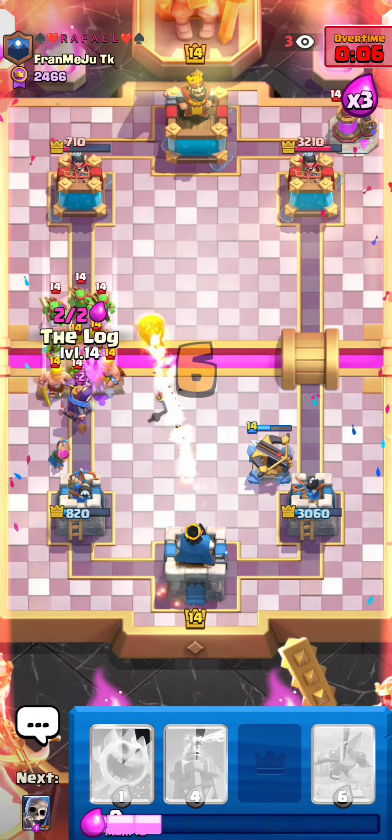Honestly, pretty annoying matchup, but low-key might be my matchup because you can just defend well. I defended pretty well the whole game, and I did get a nice lock as well when he messed up that Goblin Gang that one time. Goblin Giant is broken right now — it's everywhere — but we're almost in top 1k, so pushing up there.